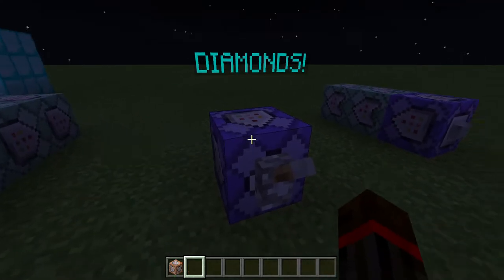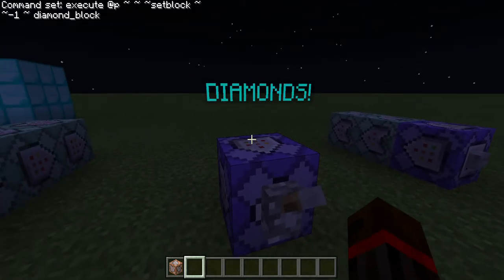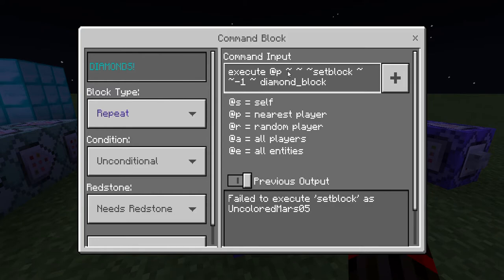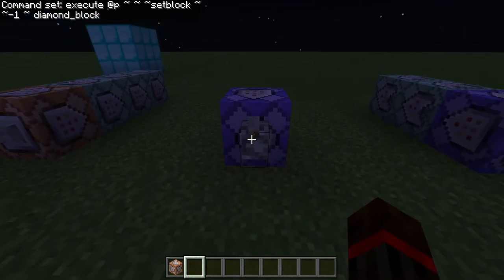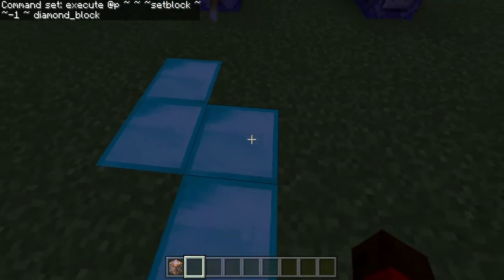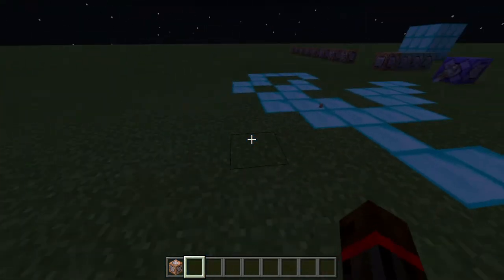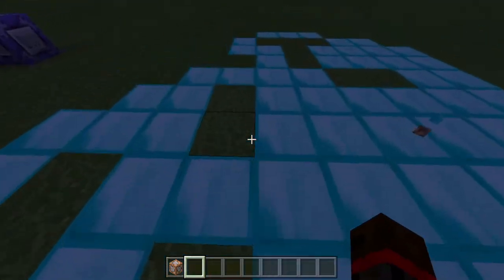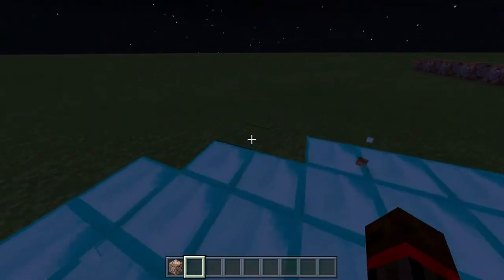This is a repeating command block — set it to repeat, and if you set it to need no redstone it will run infinitely, and it's very hard to stop especially if you're summoning mobs. This is a very complicated command: execute on the closest player, set block at relative coordinates one block below the player to a diamond block. Most people don't need to use that very often, but now it sets the block one block below me to diamonds using the set block command.